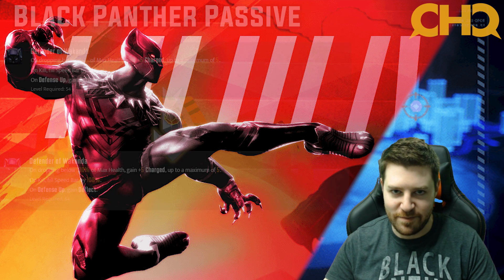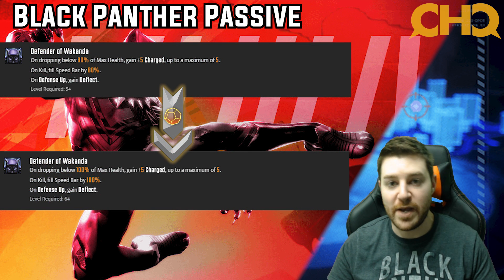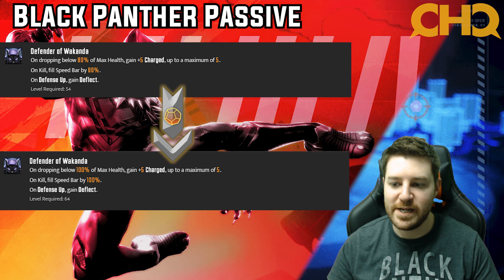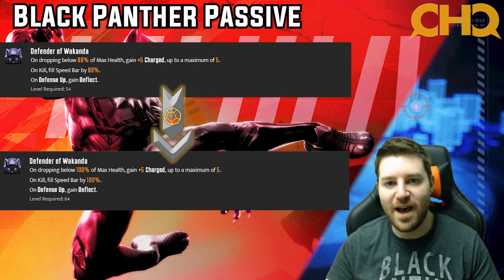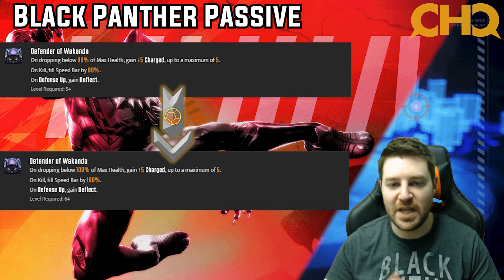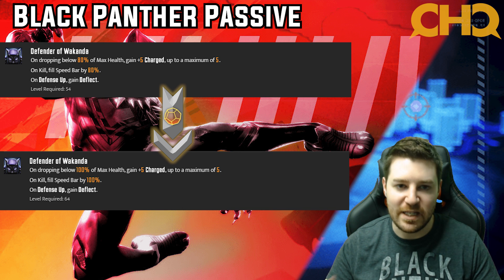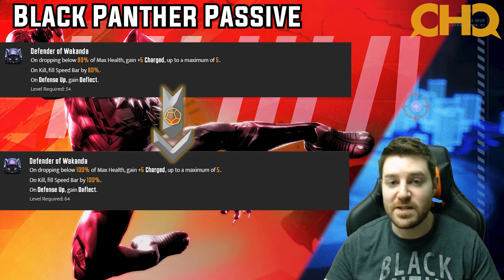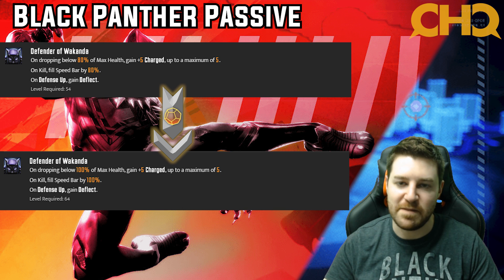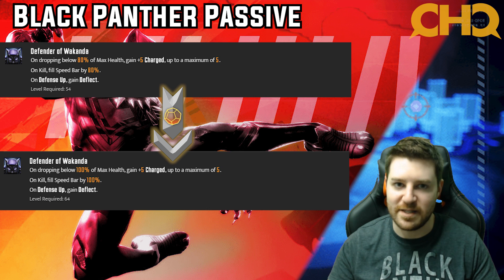Now we're looking at the Black Panther passive. It allows him to gain charge anytime he drops below 100% max health instead of 80%, so it's really easy for him to get charged. And on kill, it fills the speed bar 100% instead of 80%. This is absolutely essential — it is literally one of the cornerstones of this team. Getting a full guaranteed immediate follow-up turn anytime Black Panther gets a kill is huge, and this also applies to assists. If Black Panther jumps in and kills someone with an assist, he will immediately take another full turn. If someone assists him and gets the kill, he can take another turn. If you can stack up a few kills — use his ultimate and get three kills — being able to take three back-to-back turns instead of two and a half is a huge difference. Definitely four star.